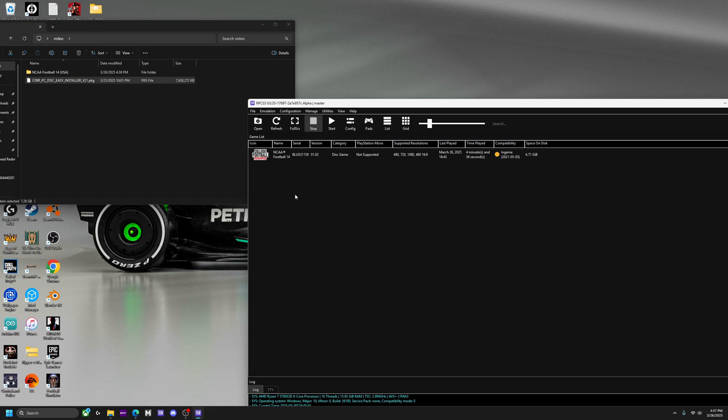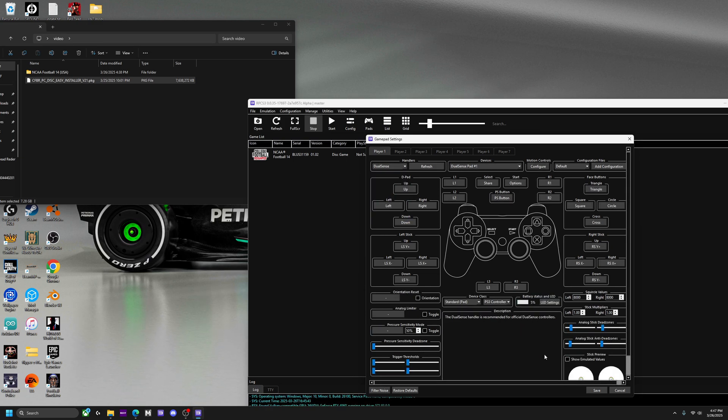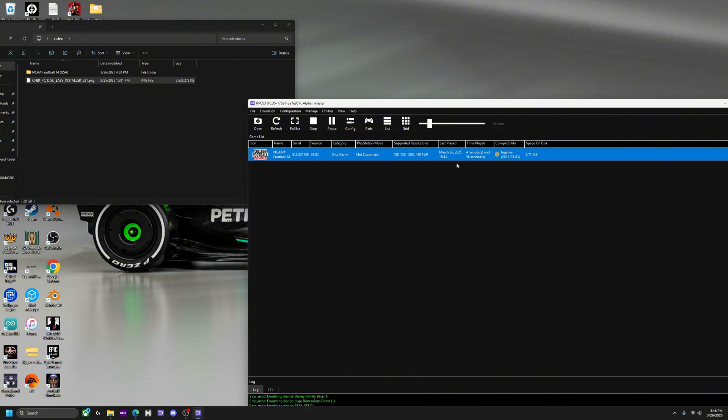Let me grab a controller real quick and I'll show you guys how to actually use a controller on RPCS3. Go to Pads. If you want to play on a keyboard you can, but I don't recommend it — it's not that fun. If you're on a PS3 controller it's DualShock 3, PS4 is DualShock 4, PS5 is DualSense, and Xbox is XInput. I'll select DualSense since that's what I'm using, then hit Save.